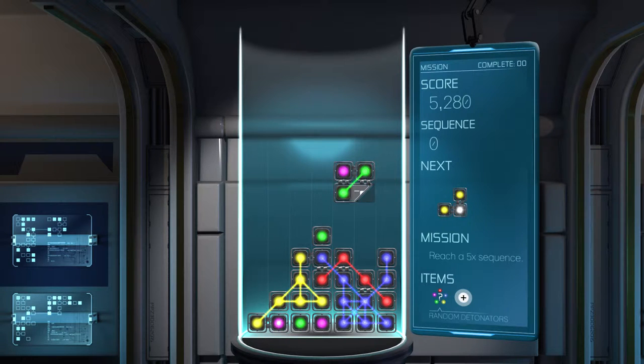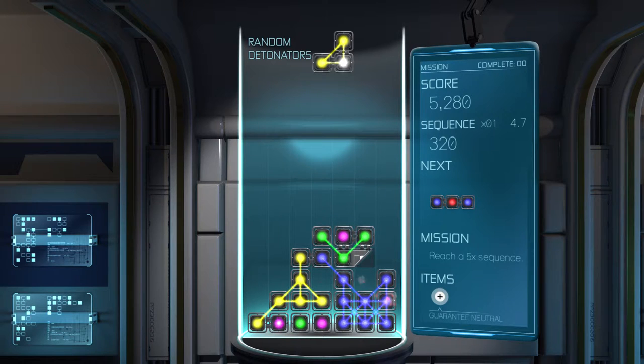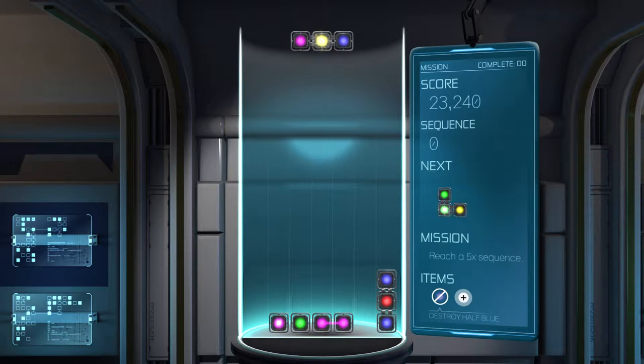See if I can use another item. How did I use it before? I think by pressing Y. So yeah, random detonators — that puts random detonators in the thing. So now if I put that there, that's going to detonate all of that. Not really making any success from it, but something happened.